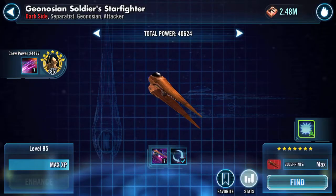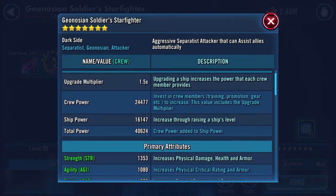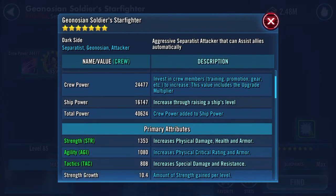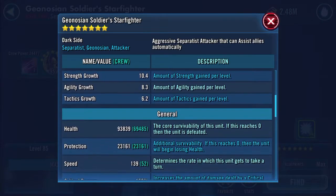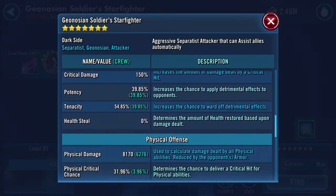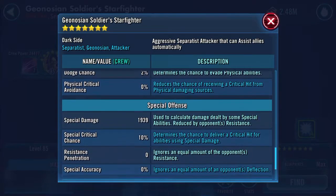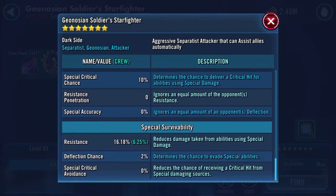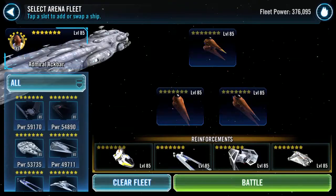Back to the ship: 24,477 crew power, 40,624 total power, 93,839 health, 23,161 protection, 139 speed — that one did increase the speed — 8,170 physical damage and 16.18 resistance. Cool, so let's try them out.